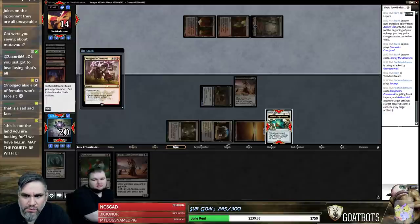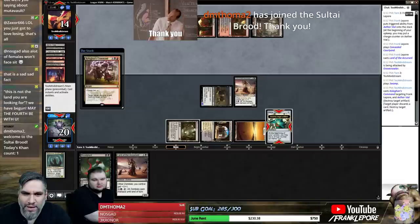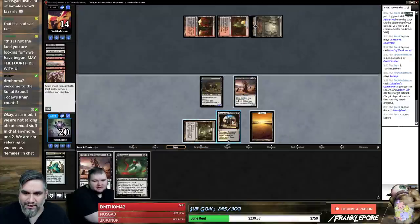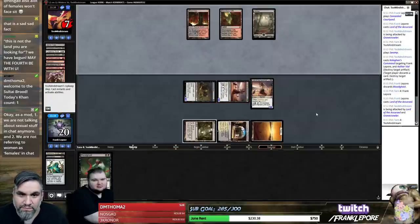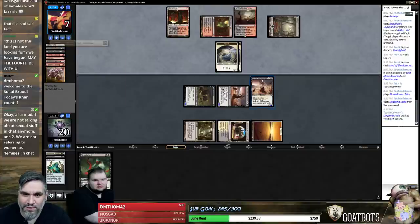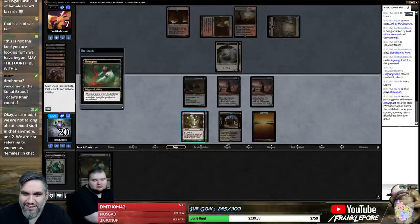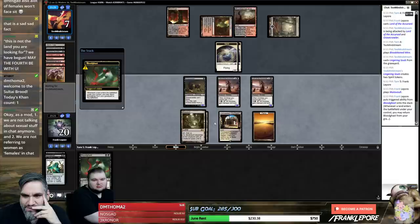Actually, I don't want to put this into play — I want to just discard the Bloodghast. You can just cast the Lord anyway. I can also just cast the Lord. Two-turn clock — plus we have double Bloodghast here. If we get any land that produces black, we can play double Bloodghast, which both have haste. That is not a land that produces black, but it will get the other Bloodghast back. I think they're just dead here.